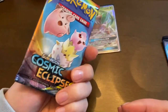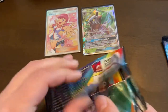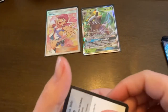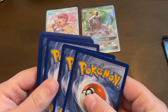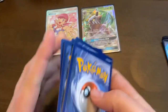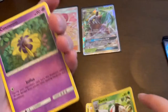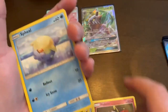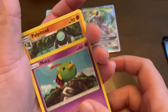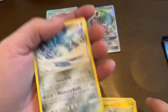So we got Cosmic Eclipse - let's see if we can go three for three. I'm feeling it! There's a code card. Energy, energy. I was able to find this tag team tin and also another tag team tin at my local Walmart this morning.